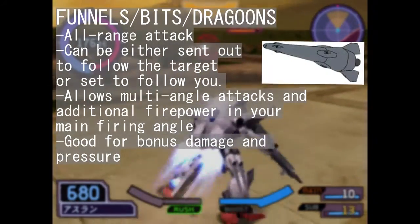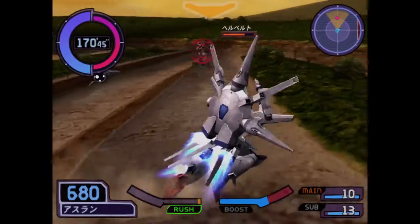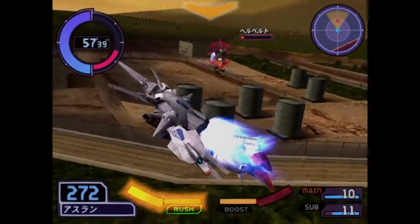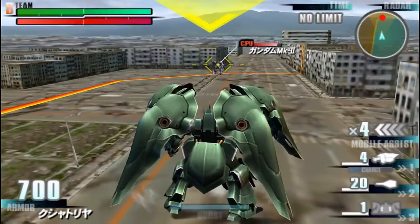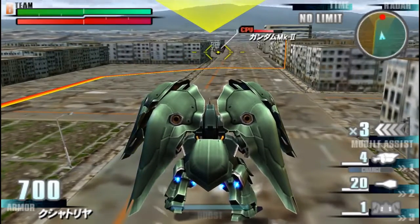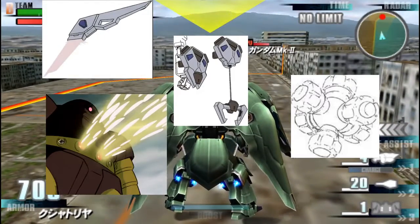Another type of ranged weapons in your arsenal are the remote-controlled funnels, bits, dragons — however you want to call them. These offer you an option to strike the enemy from various angles or spice up your regular shots. Assists serve a similar purpose, temporarily summoning a friend or two to help you on the battlefield. Some units also have projectiles that don't fit into the general categories, like boomerangs, rocket anchors, grenades, and scatter beams.